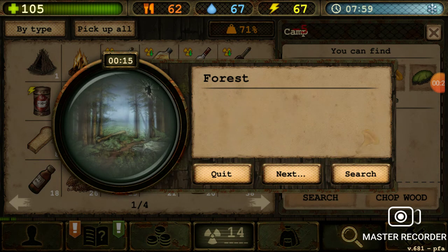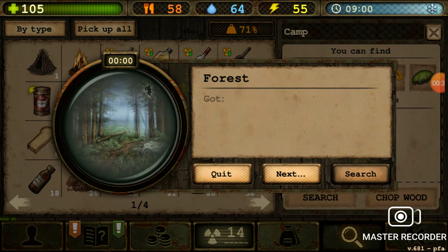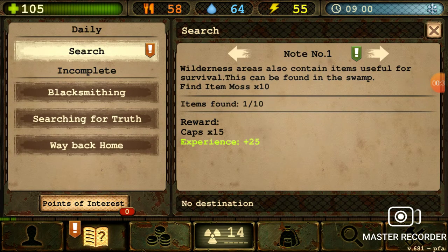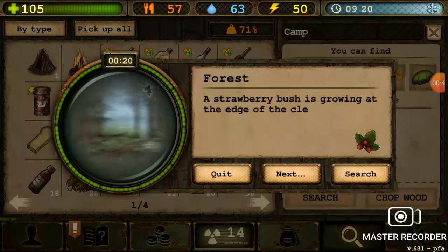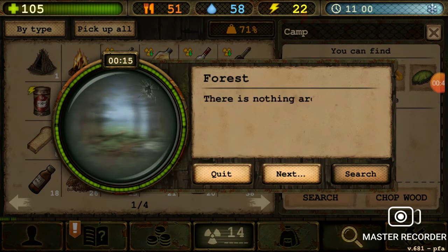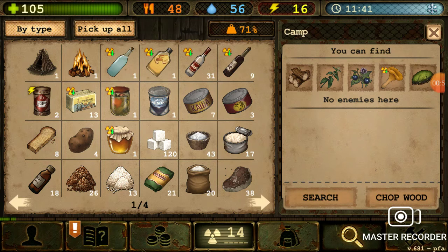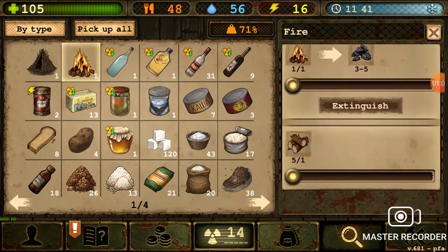Not too often you come across a beehive with some honey. I've got one moss and I need ten. That extra fifteen caps will hopefully, worst case scenario, help to maybe buy a motorcycle. Because as of right now I'm fighting to try to acquire the tape needed to do just that.